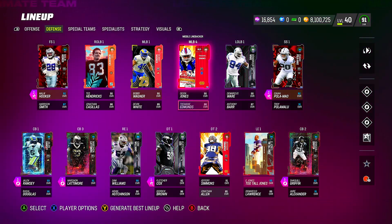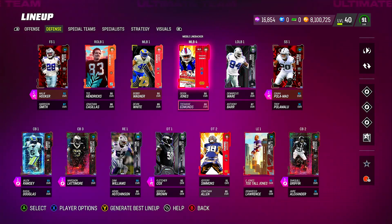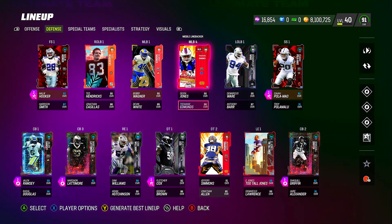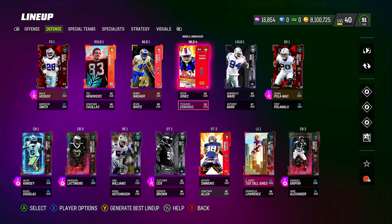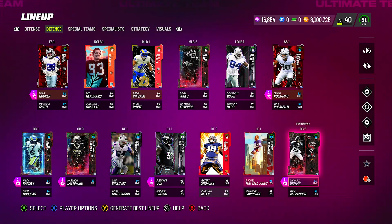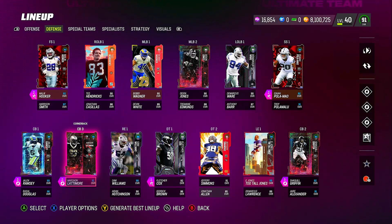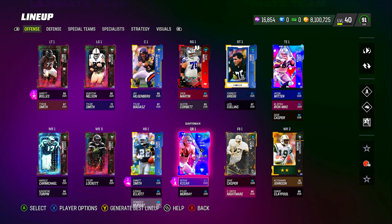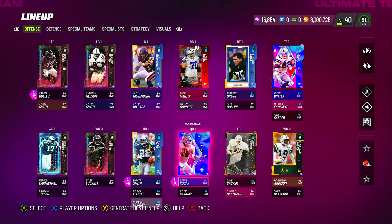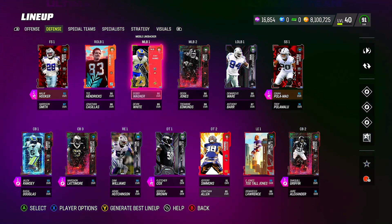I believe the prices are going to go down, so I'm willing to take that risk. If they go up, I'll wait till tomorrow to see if they drop. If they do go down, I'll buy all 10 All Madden players, add them to my lineup, and adjust accordingly. For instance, tomorrow DeMarcus Lawrence is getting a redux — his redux gets cheaper, I'll quick-sell that card, buy his redux, and add him to the squad. I'll basically have a whole new lineup based on what they give us.